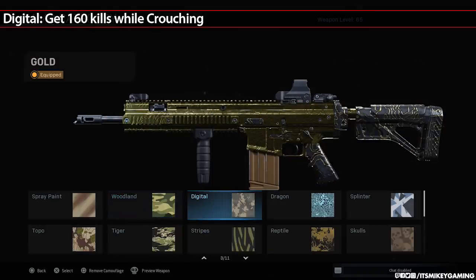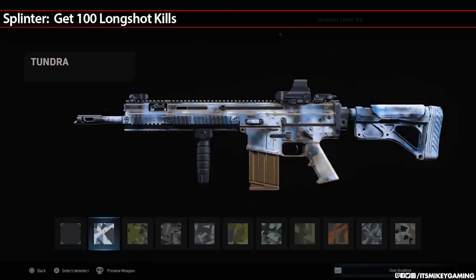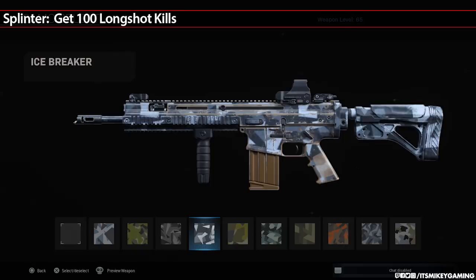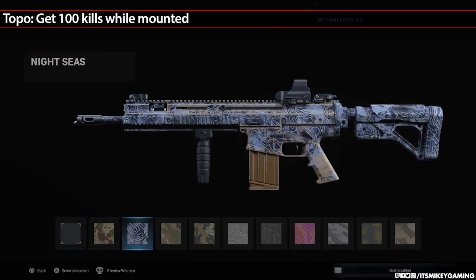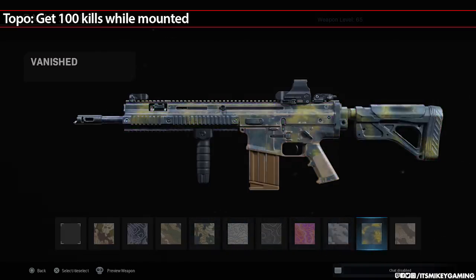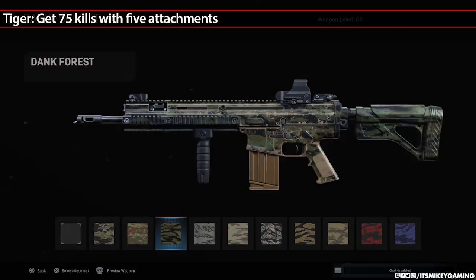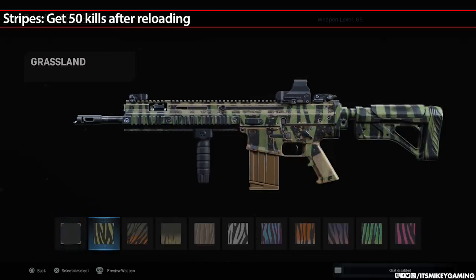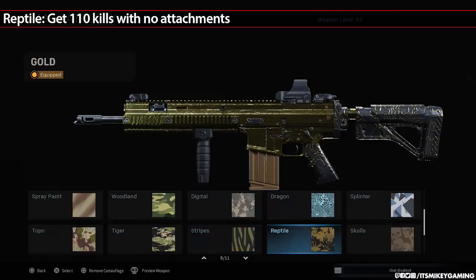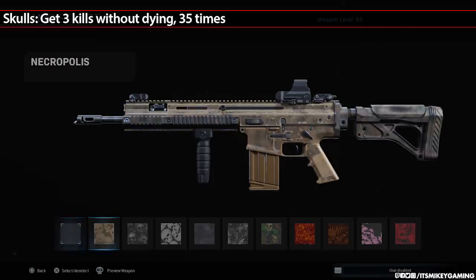Up next is Digital — get 160 kills while crouching. Dragon is up next with 75 hipfire kills. Next to be unlocked is Splinter — get 100 longshot kills. Then we move on to probably the second most difficult challenge: Topographic — get 100 kills while mounted. Not necessarily as hard as headshots, but a little more time consuming. Then it's Tiger — get 75 kills with 5 attachments. On to Stripes — get 50 kills while reloading. Then it's Reptile — get 110 kills with no attachments.